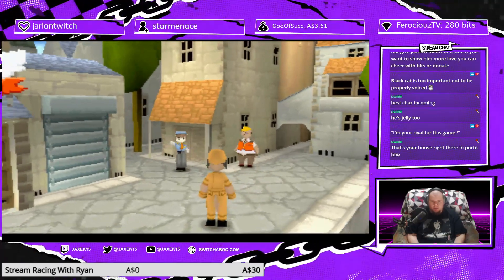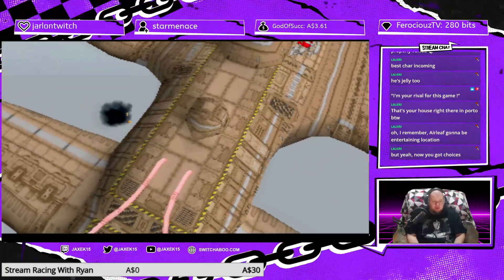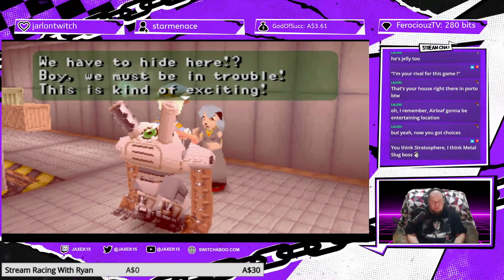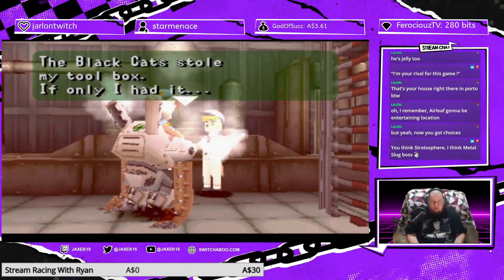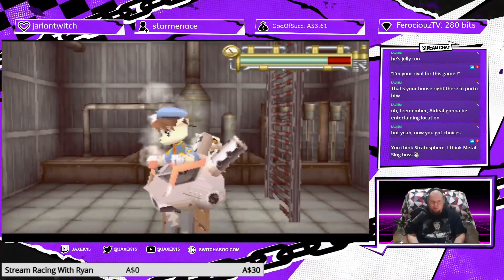Oh, I have a salute button. Yo, is that just Stratosphere? We doing a boss fight with Stratosphere again? Now we have to hide here. This is kind of exciting. Yeah, death is exciting. The black cat stole my toolbox — if only I had it. Really? That's what's stopping you? Your toolbox?